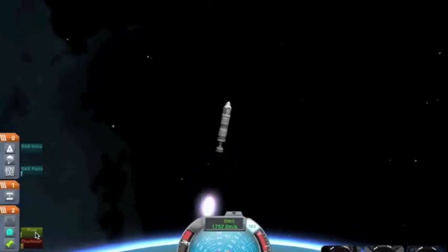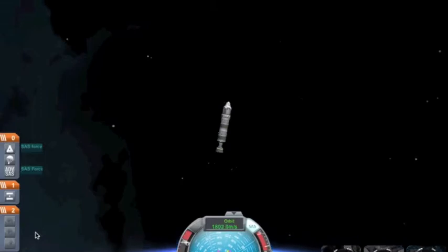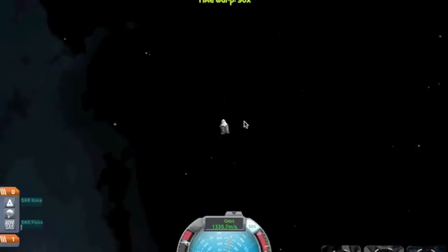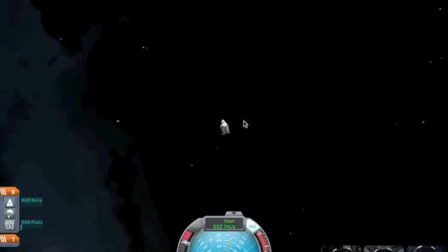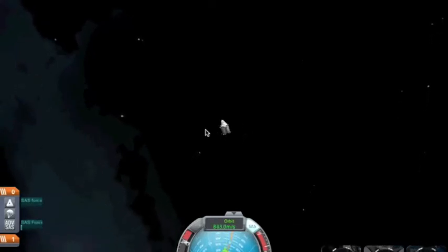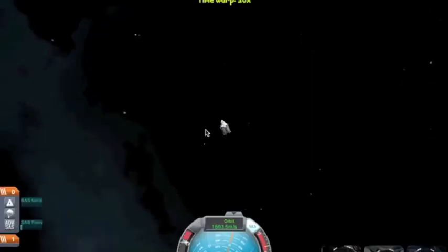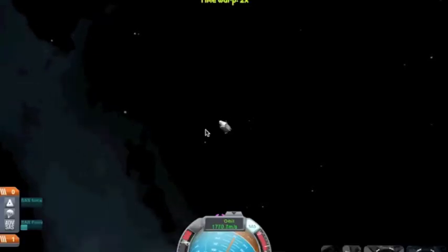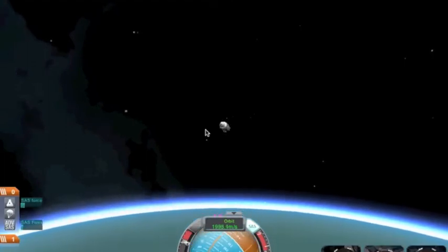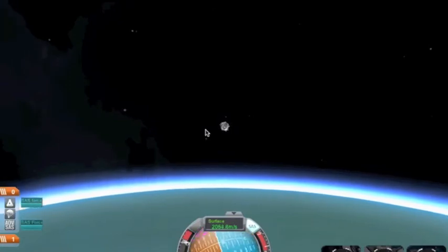Once this runs out of fuel I'm just dead weight, so I'll hit spacebar and then I'm just this capsule. I did make it to orbit. I can turn up my time warp speed. Then you just keep falling and hit spacebar - I'll activate a parachute and spin.